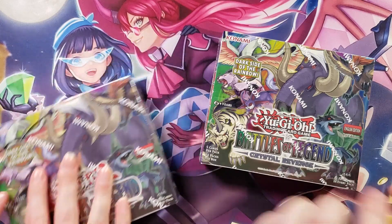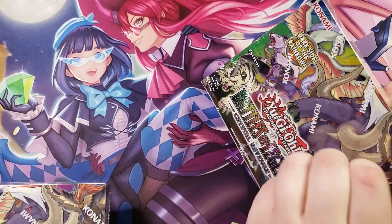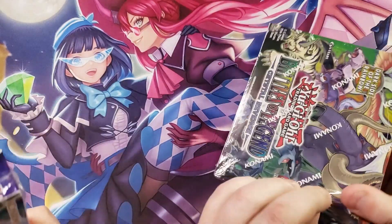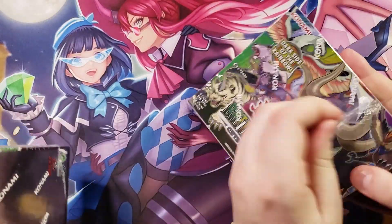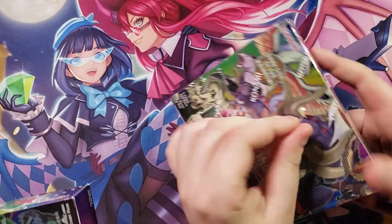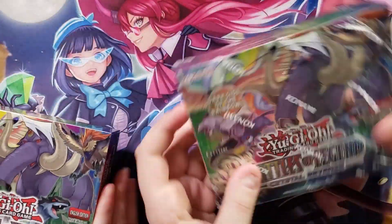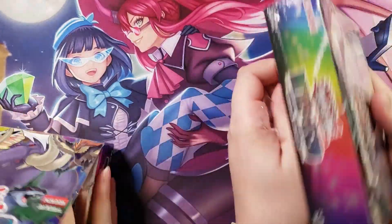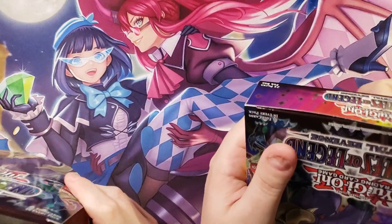Without further ado, let's get straight into this. I'm really excited to see what we can get, because we have pulled some really good stuff out of this set so far, and there are just so many good reprints in it. There's so many new good cards that we've finally gotten, like Clockwork Knight, and even the Doodle Beasts, which are actually on the side of the box — which is just super cool.